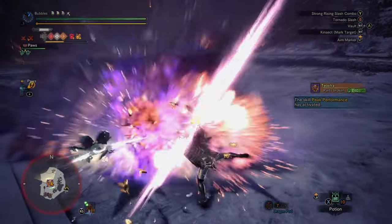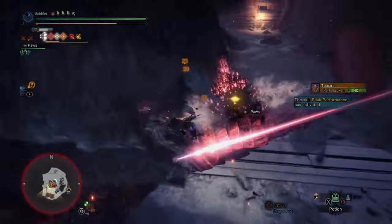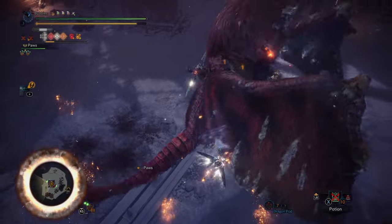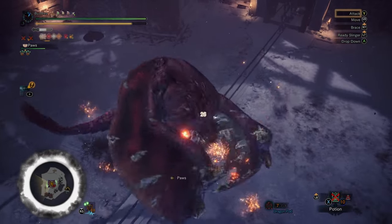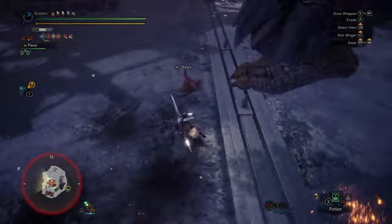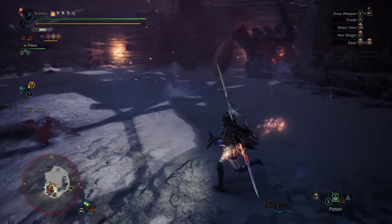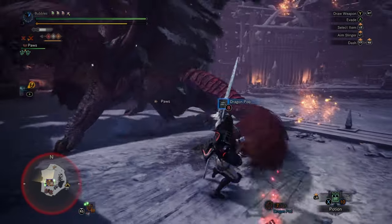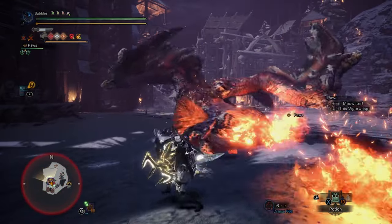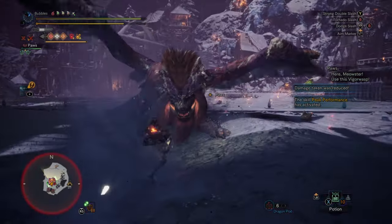There's the horn break — so he's getting close to dead. I'll just stay up in the air for a bit, land, get the mount — why not? He is enraged, so it's a decent time for a mount there. Always just move with the Insect Glaive — as you can see it does pretty decent damage, so just always move and conserve your stamina. I've never seen that happen — I thought he went to sleep or something. I'm so confused as to what just happened.